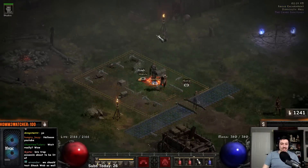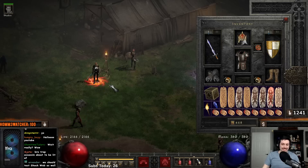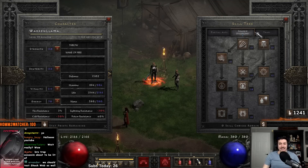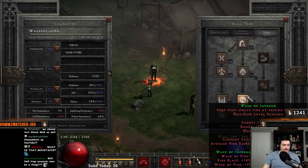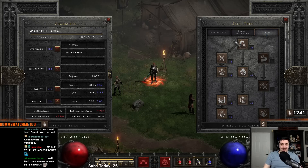There are a couple other characters that are also really cool, but Trap Assassins are just really solid. I want to show you a little bit of this Trap Assassin right here — this is just an example character. It doesn't really take a lot of skills. You just need to max Wake of Fire, Fire Blast, and Wake of Inferno, and you've hit it.